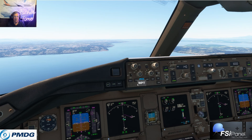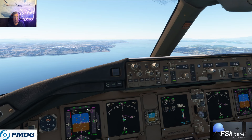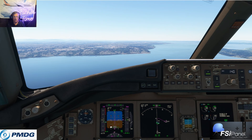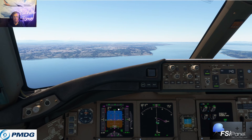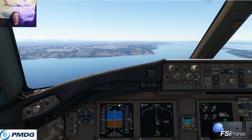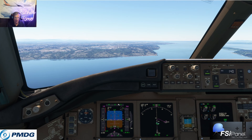We've got runway heading set, 3,000 set, LOC and glide slope in green, speed is set. If you're doing an auto land, you're going to get a Land 3 — it'll do an auto land check at 1,500 feet. Land 3 means all three autopilots are working. Land 2 means two of the three — you've got to go to a Cat 2, or Cat 3A I believe, with a 50-foot decision height. All right, I'm going to hand-fly it in.